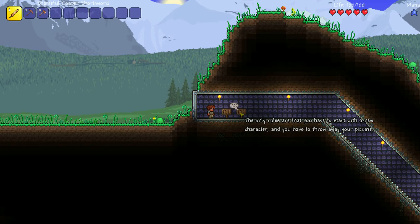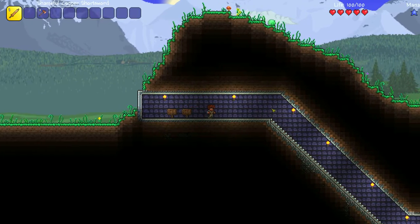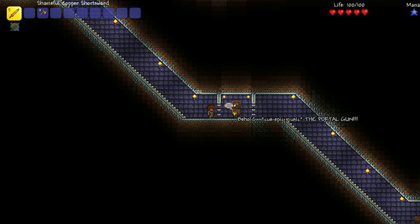The only rules are that you have to start with a new character and that you have to throw away your pickaxe. I got my new character, let's put that in the bin. Behold — the portal gun.